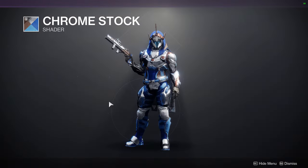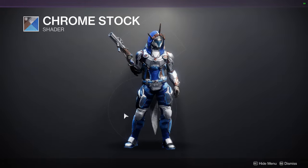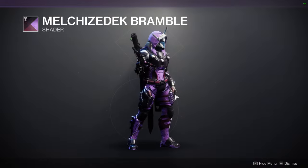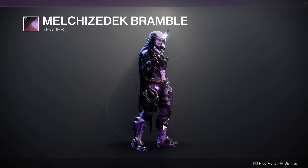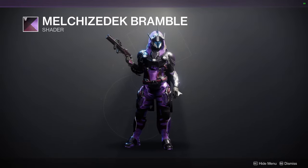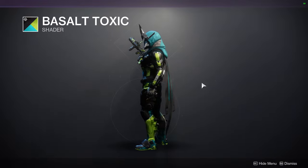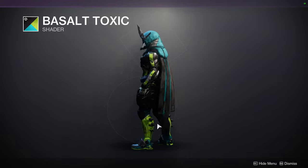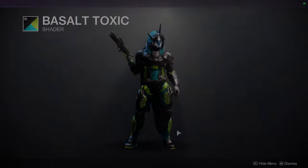Chrome Stock looks okay - actually pretty cool. If you combine it with certain armor pieces it looks way better than it should. Then there's this purple shader I'm not the biggest fan of - it's this really nasty brown-magenta color that's so gross. I hate that color, and the light purple just doesn't fit with the darkness of everything else. If it were a little darker it would be really cool. And then Basalt Toxic - I'm just not the biggest fan. If the green color were different this shader would have been such a banger.